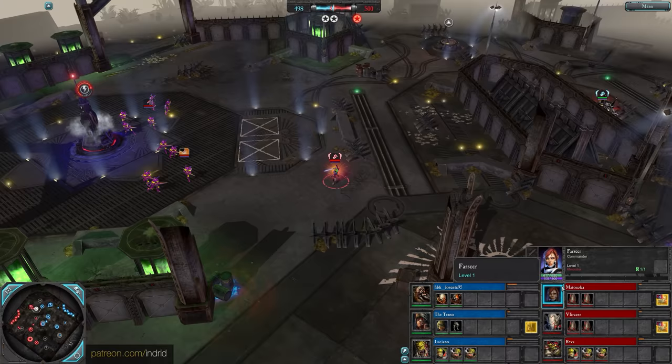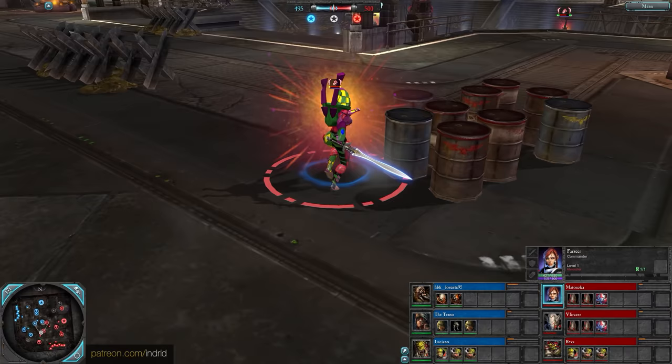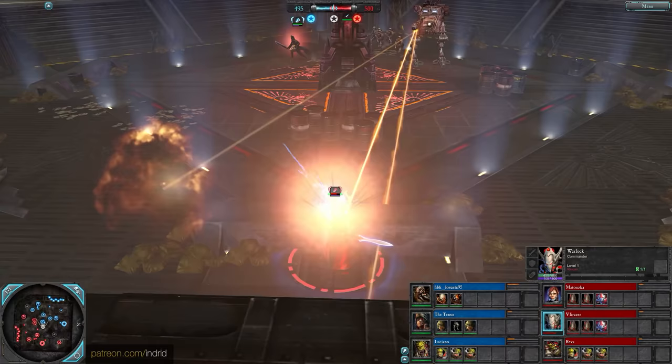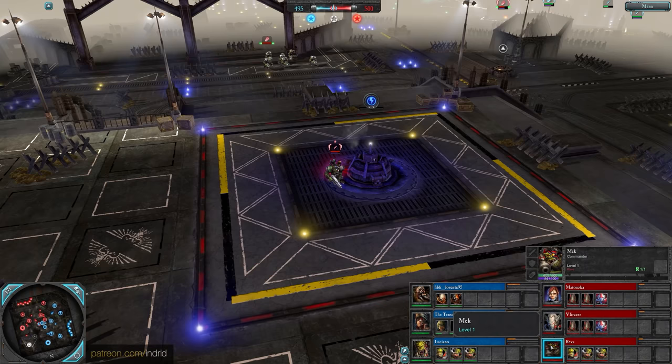Red team's all Eldar players. First up, Matuska with a Farseer - a support hero that fights in melee combat with some powerful buffs, debuffs, and control abilities, Harlequin elite scheme. Alongside, Vlirazor is a Warlock, a melee spellcaster that can leap into combat with some powerful disruption and support - he's shooting his lightning now, having a good time.